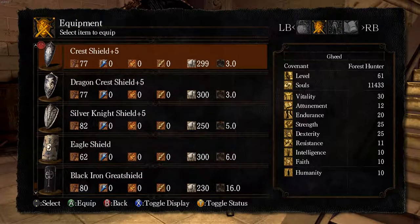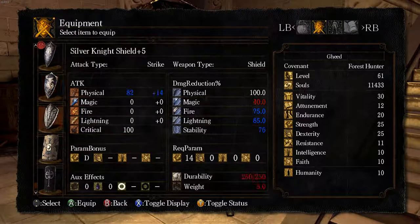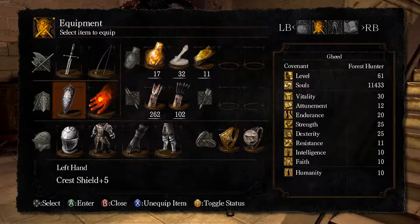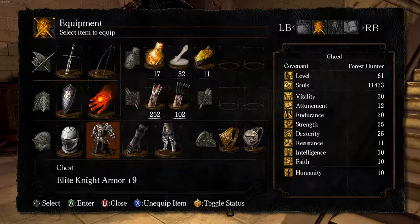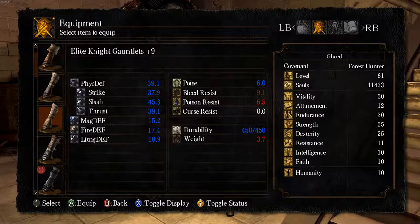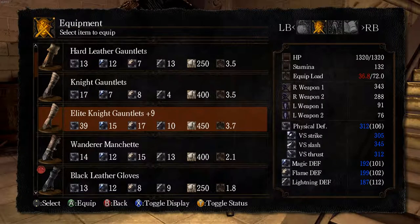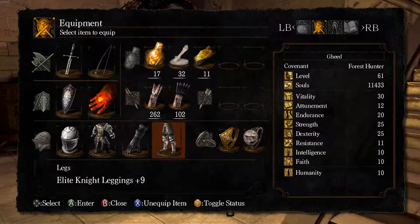I spent some time before showing you guys all of this doing some farming, getting some stuff, upgrading some stuff — because nobody wants to watch people upgrade weapons. I got some weapons up to plus 10 so that we can make boss weapons out of them, because you need the right type of weapon at plus 10, and you have to go to the giant blacksmith when they are plus 10 to make your boss weapons.